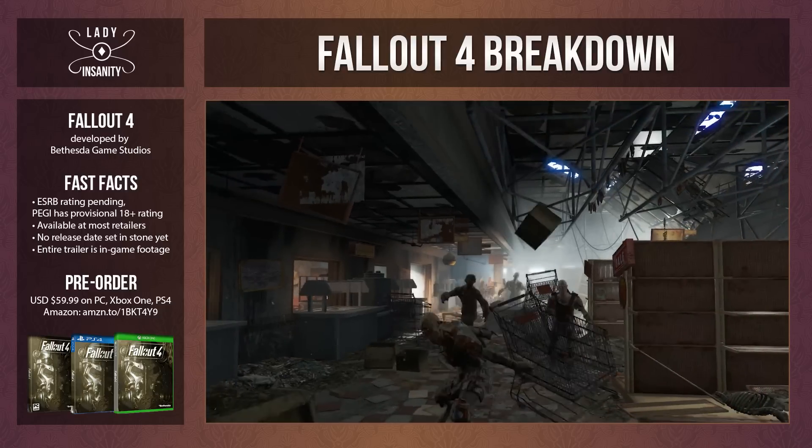A grocery store with zombies — fast fricking zombies. I know the actual term is ghouls, but in a grocery store where there are howling pumpkins and skeleton decor decaying, it's only fitting to call them zombies. By the way, the bombs dropped October 23rd, 2077 — that's why, well, Halloween.